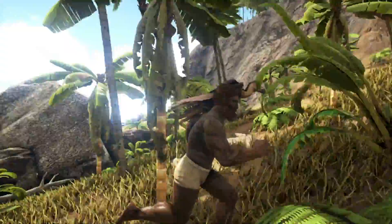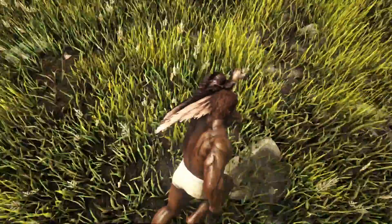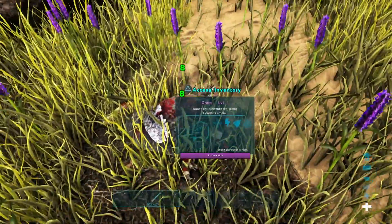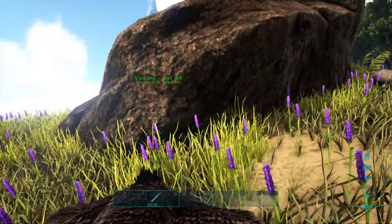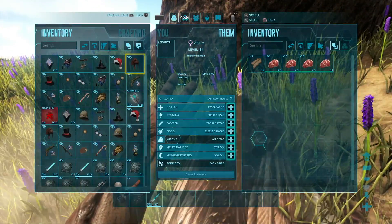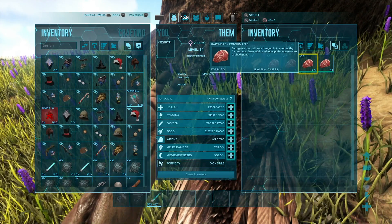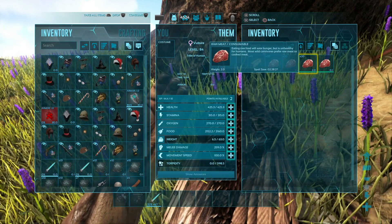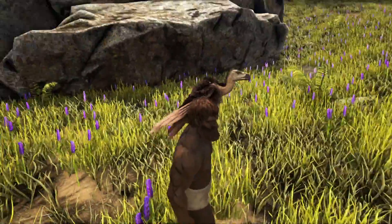He's also really good at preserving meat in his inventory — prime meat lasts four times as long in this guy's inventory, which is really useful. You can see we've got a dead Dodo in front of us and the Vulture will actually gather the meat off it. He only gathers regular meat but does have a chance to gather prime meat off Dodos. You can see it's two and a half hours before this meat will spoil, so these guys are really useful for keeping and preserving your meat.